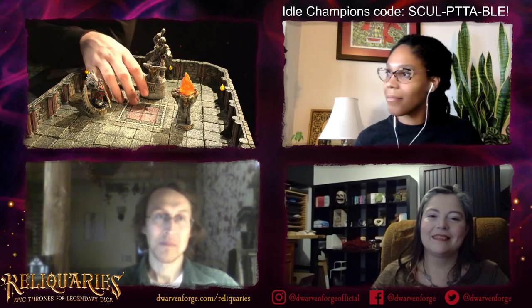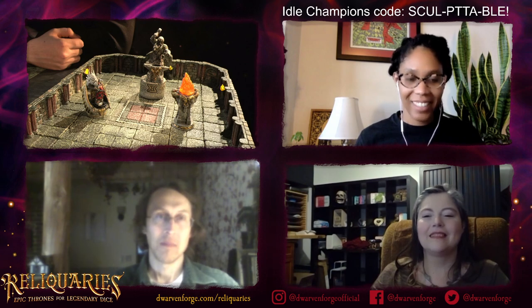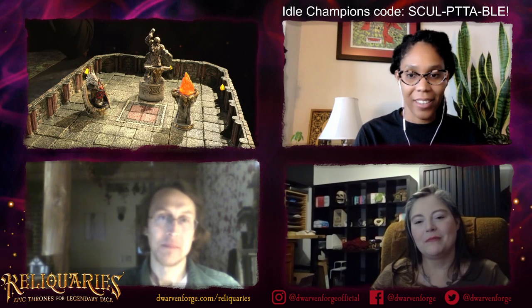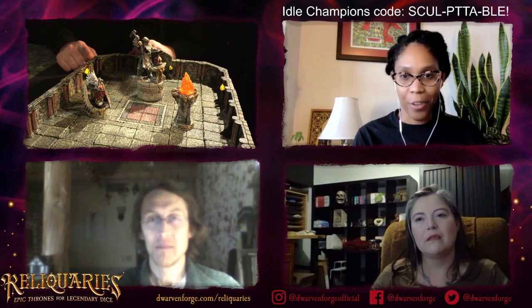I want to do a build — like the Christ the Redeemer statue in Brazil — a mountain build that just has him on the mountain peak overlooking a settlement. I feel like we need to do a whole set of Dwarven ruins. We've kept touching on it — we did the Dwarven stuff for Caverns Deep, a forge and the ruined version of the vaulted dungeons. I feel like this stuff could work great with those pieces.